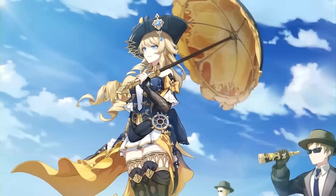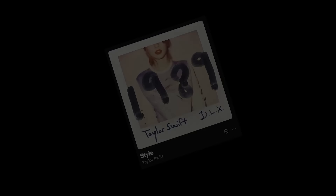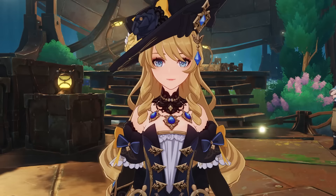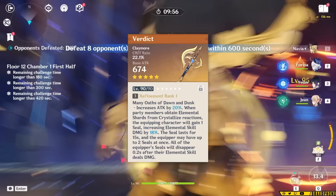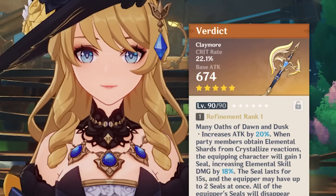Navia has one of the coolest aesthetics of any character in the game — just look at those glasses. In every cutscene, trailer, and gameplay demo, she never goes out of style. When I saw her signature weapon, I knew I was not making rent next month, because I am a slut for battle axes. Verdict is one of her best weapons since it synergizes with her kit, is a solid stat stick, and just looks cool as hell.